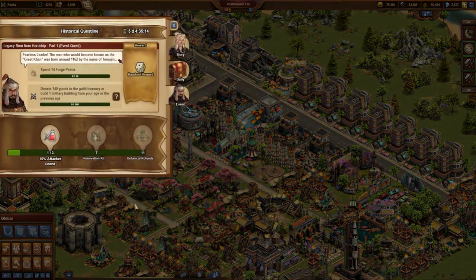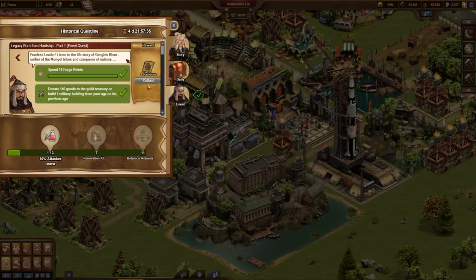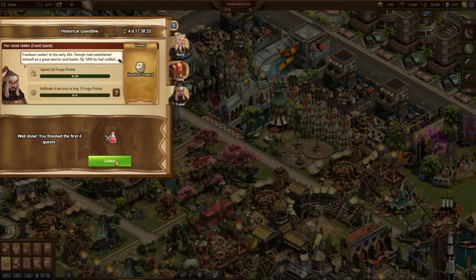In the game we have a tiny questline to be completed within 6 days. Those who have enough Forge Points in their inventory will be able to complete all 11 quests within a few hours. As always, the quests are in the first pinned comment below the video.